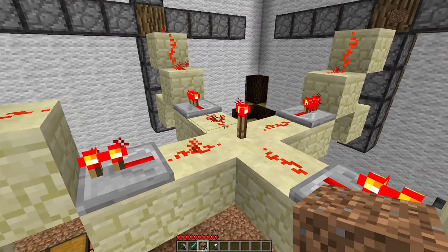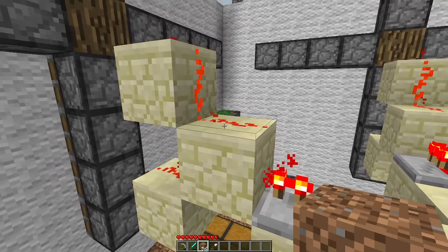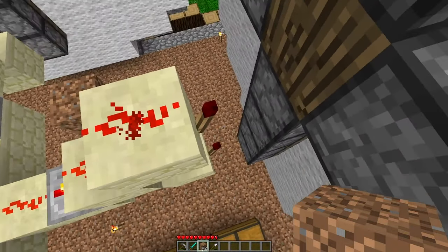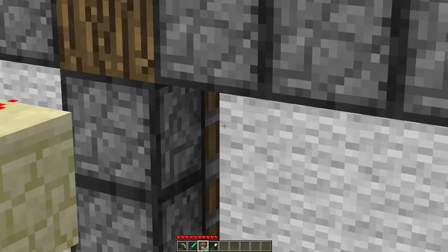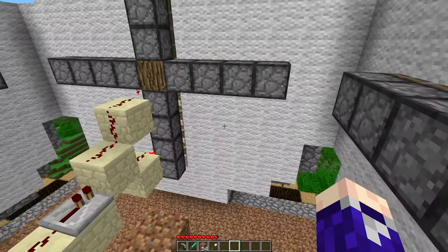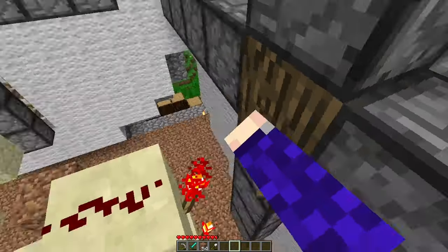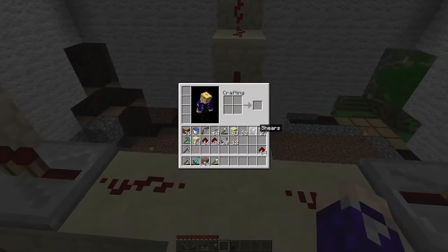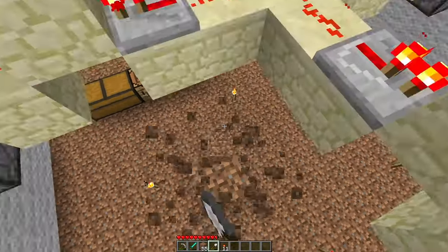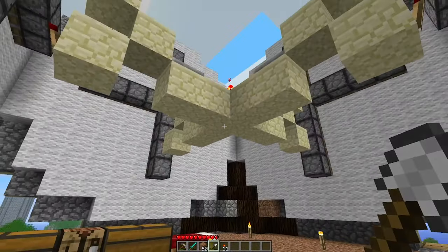Right now we've got this redstone torch powering everything. This redstone torch powers this redstone dust, powering the repeater, which powers this block, which simultaneously powers this redstone dust to turn off these two torches. Now when these two torches are off, the pistons retract. So now when I unpower everything by removing this torch, you can hear all the pistons extend, because these torches are no longer being turned off. So now all of the pistons are extended, and we're going to use this to our advantage for the timing of the overall contraption. We're going to build this exact same setup above to do the exact same thing for the top layer of pistons.